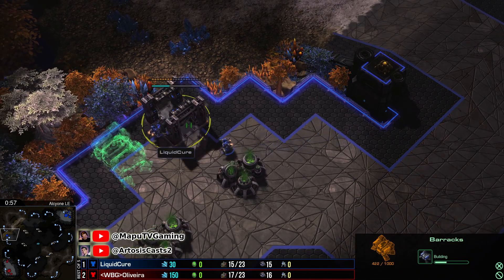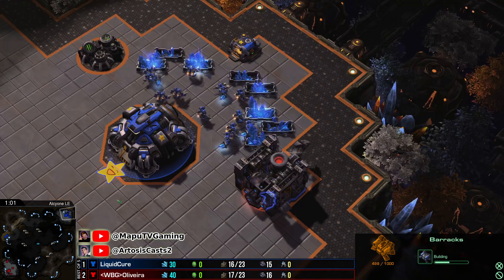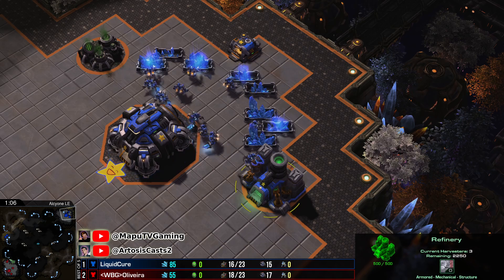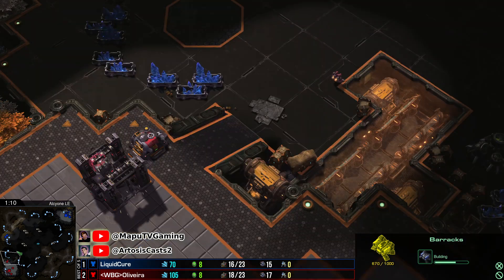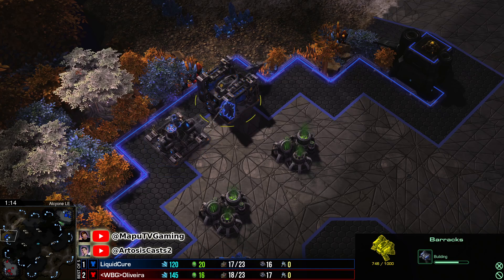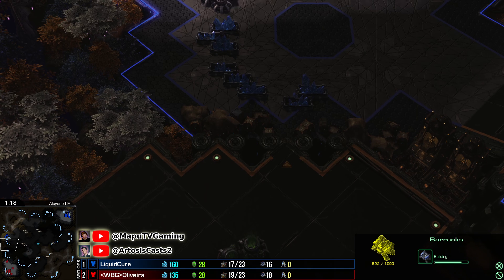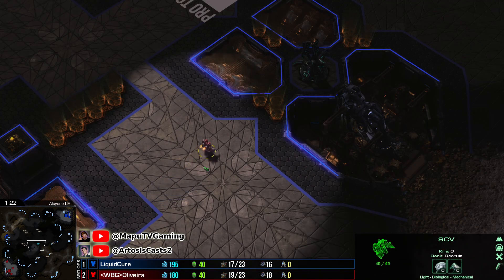Let's see what he can do this time. It's going to be two barracks — Reapers it seems. I don't think this is going to be Marauders, though you can always go into two-barracks Marauders as well. This is a nice position for a Reaper hop off, speeding up units coming into the main base.